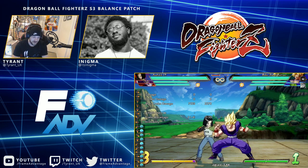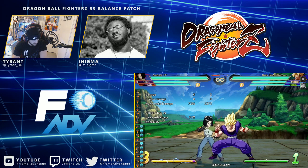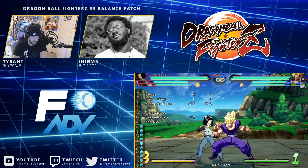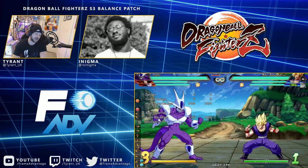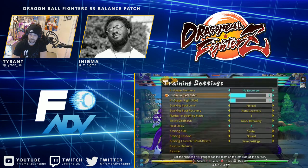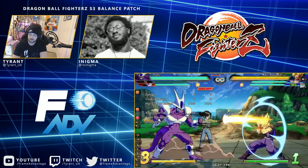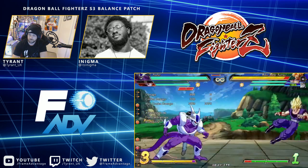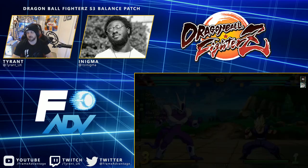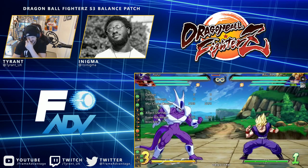The A assist was buffed a lot — increased attack active frames, increased untech time, reduced hit stop on whiff, adjusted blowback, and now causes a wall bounce on hit. It's like a base Goku starting now, which is nice.